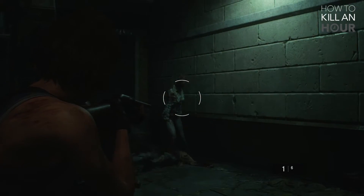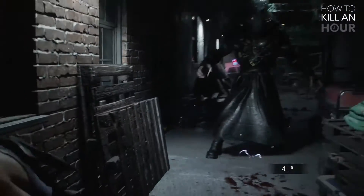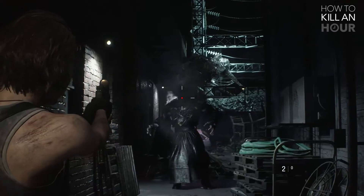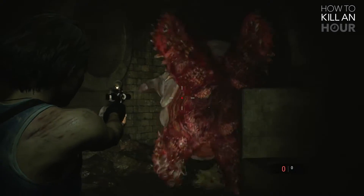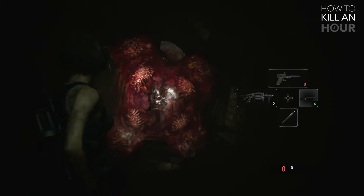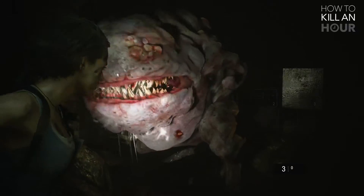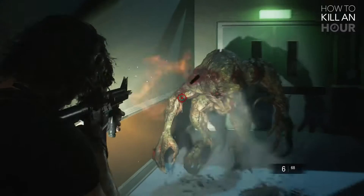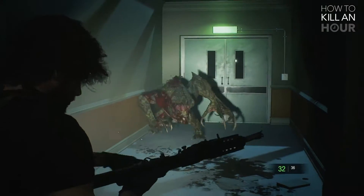It is up to Jill and the other remaining members of STARS to get this truth out into the world, though the police department are found to be under Umbrella's influence, making this task almost impossible. Especially since she is constantly chased by a monster zombie which has been dispatched to stop her, called the Nemesis T-Type. Resident Evil 3 is a survival horror which will have you constantly in fear and relentlessly chased by the undead horde.